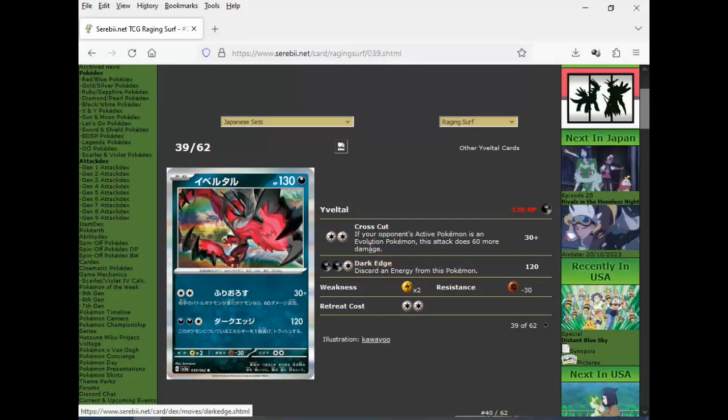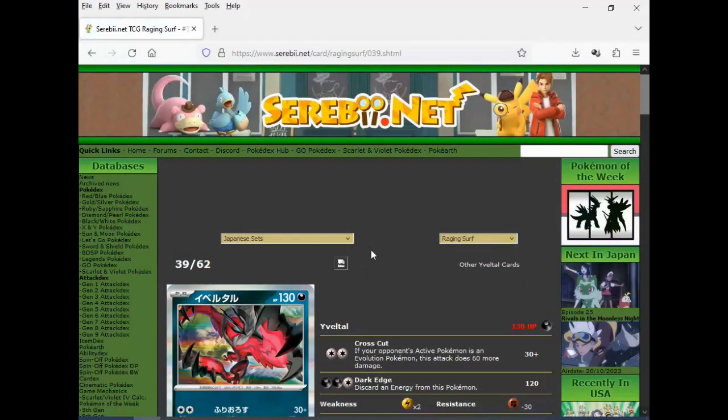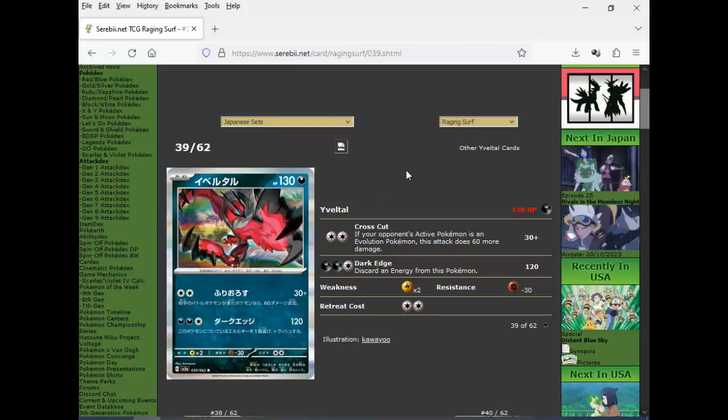We've got Eviltal — this is probably a worse Eviltal than the one from 10 years ago. Cross Cut: if your opponent's active Pokemon is an evolution, 90 for two. And then Dark Edge: 120, you discard an energy. Not that impressive, but it beats some other Pokemon. It's so ridiculous — this is a basic Pokemon with 130 HP and Gengar is a Stage 2 with 130 HP. I get that they've been giving legendary basic Pokemon 130 HP since 2011 — but you've got to make the Stage 2s good. You have to make them good.